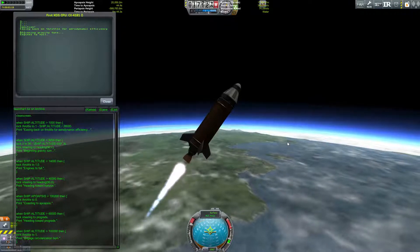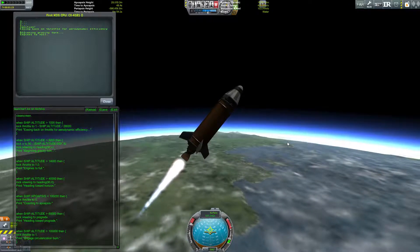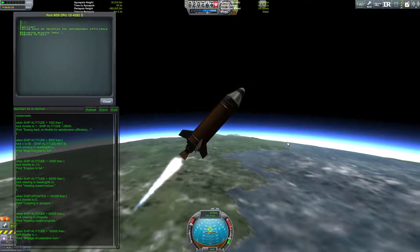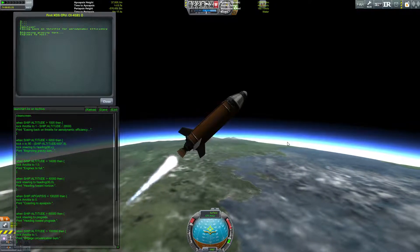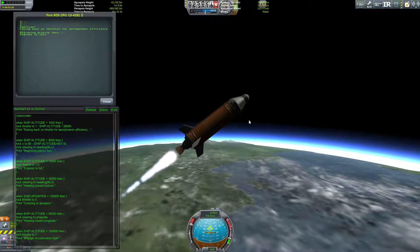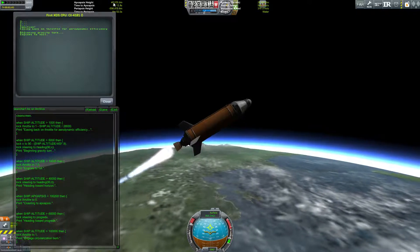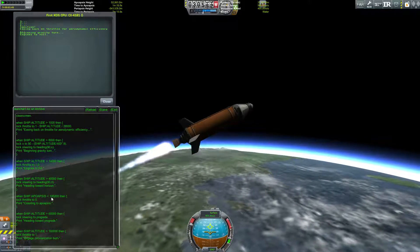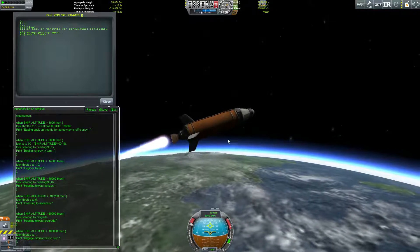And we see it's still nosing down very slowly. Our apoapsis is around 45 kilometers; we're aiming for an apoapsis of 100 kilometers. We'll put it in at 100.2, just to account for drag in the upper atmosphere.